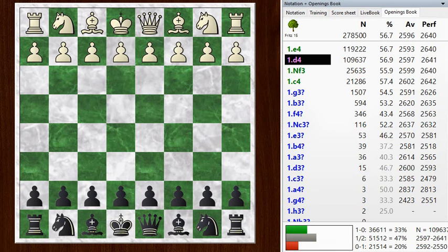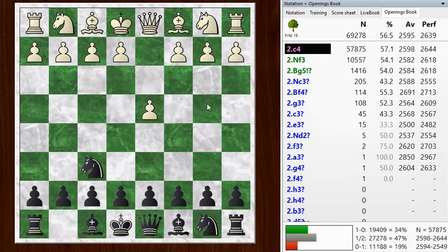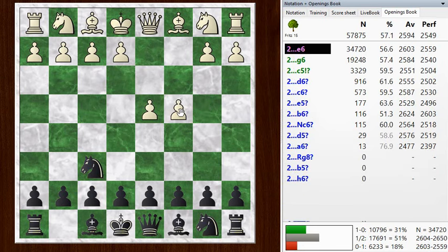Hi everyone, this is Jim. Welcome to this post-mortem of my blitz game number 749. I had black and my opponent played d4. I went with the Nimzo-Indian this time, or an attempt to get to the Nimzo-Indian, and my opponent, fortunately for me, allows it.